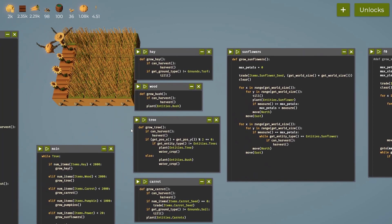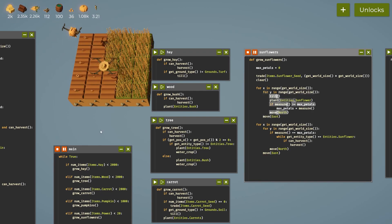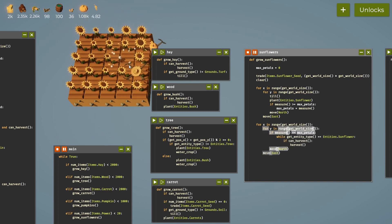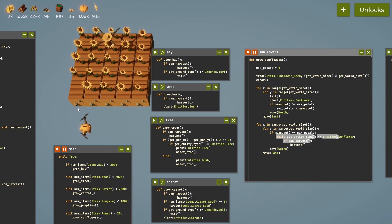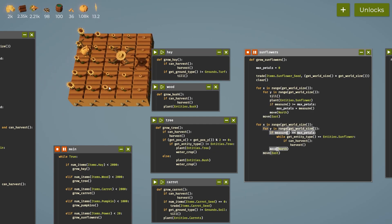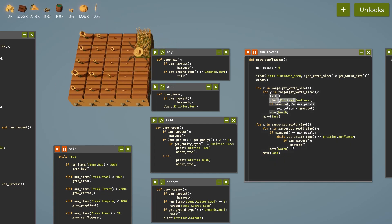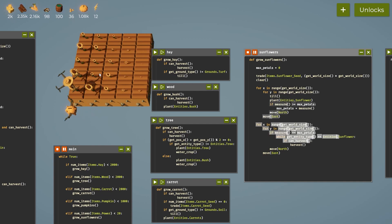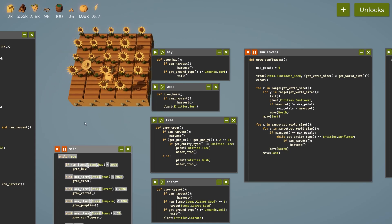Let's run it and see. 19 sunflowers now. Found a max size one — going to harvest it. There are only two max petal sizes, which seems unlikely. That seems to be working better — it's picking out the highest ones. We could even subtract one from here and pick out the second highest ones.